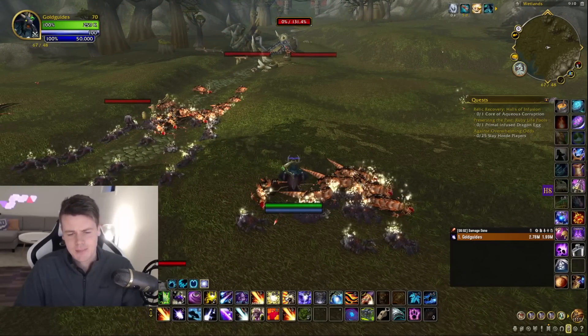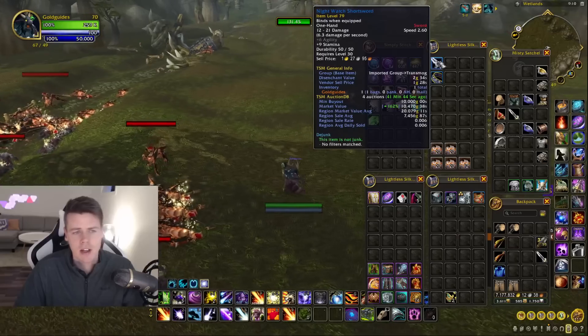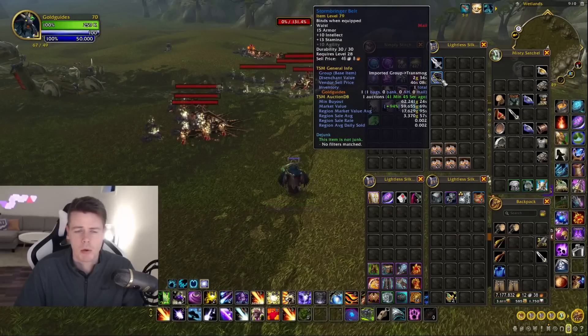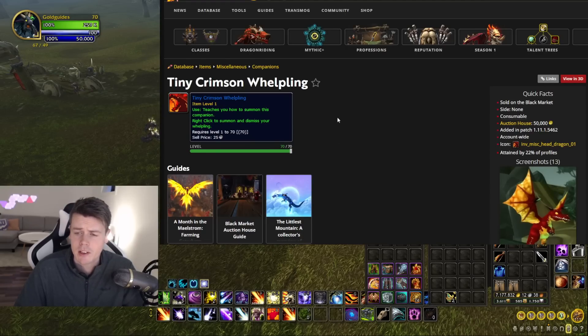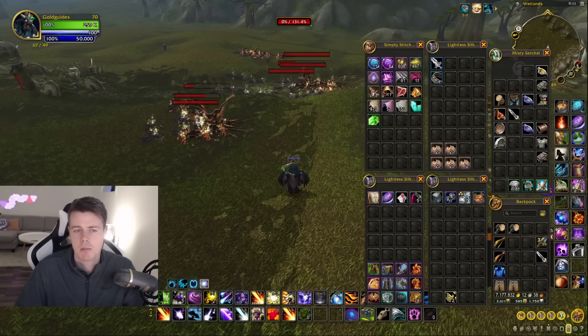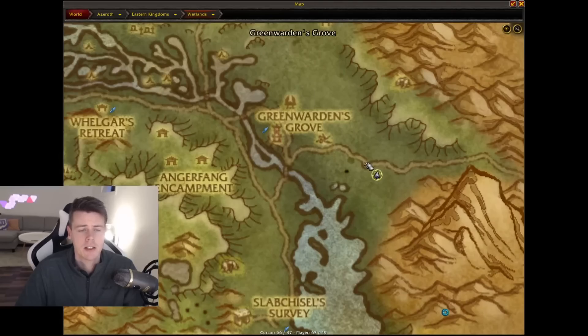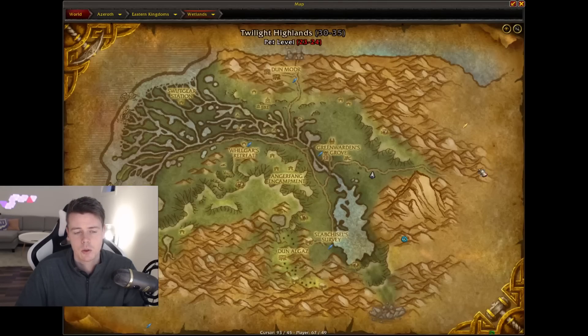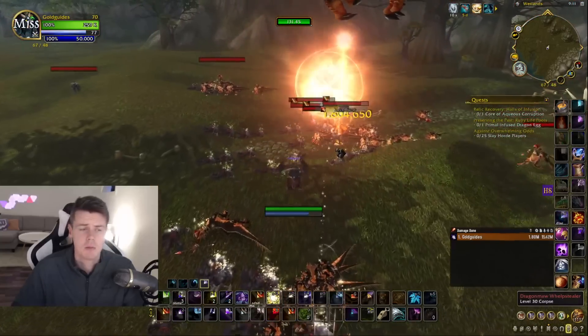On this farm you can get blue items worth keeping like the Nightwatch Short Sword and Stormbringer Belt. You can also get the battle pet the Tiny Crimson Whelpling, which is a nice additional gold source. It's fairly easy to get because these mobs hyper-spawn so well. The location takes place right on the pathway leading into Twilight Highlands.